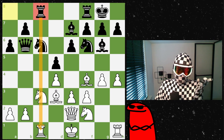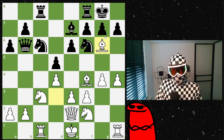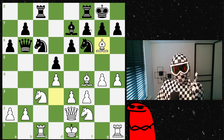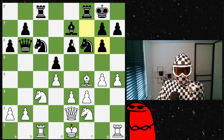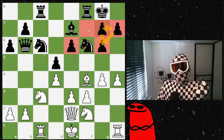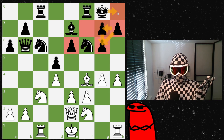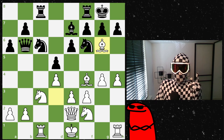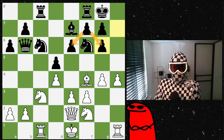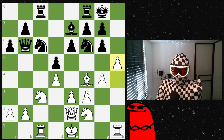My opponent places a rook on the c-file to meet mine, and I decide to take the bishop, ruining his pawn structure. The computer likes taking with the f-pawn, but that pawn then becomes very weak — you miss your f-pawn in these positions, though if you get your king to safety you're okay. The general rule is always to take with your pawns toward the center to keep your pawn structure healthy.